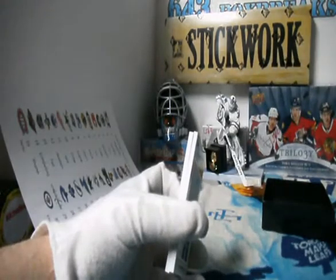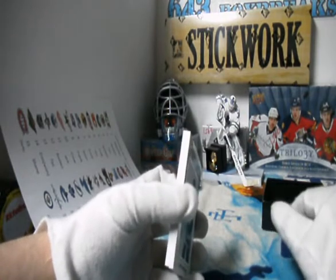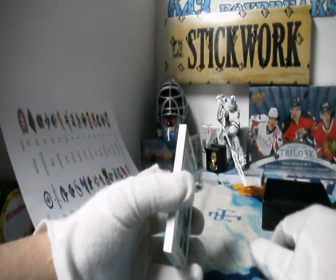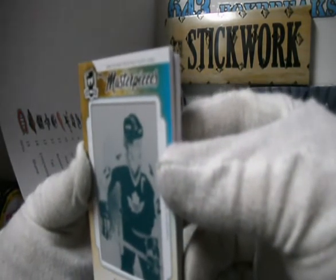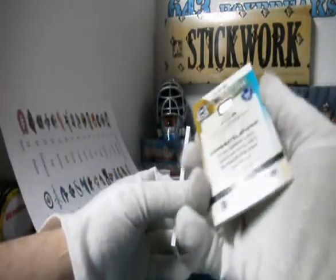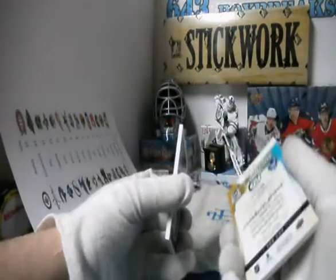Epic! For Tex. It's a 1/1 printing plate for Tex. Sadly, it's not autographed. Back in the day this would have been worth a fortune, but National Treasures kind of killed printing plates. But this one's a good player — it's Daryl Sittler! One of one, Daryl Sittler. And that is from the 2014-15 NHL The Cup base set, so this is actually from this product.